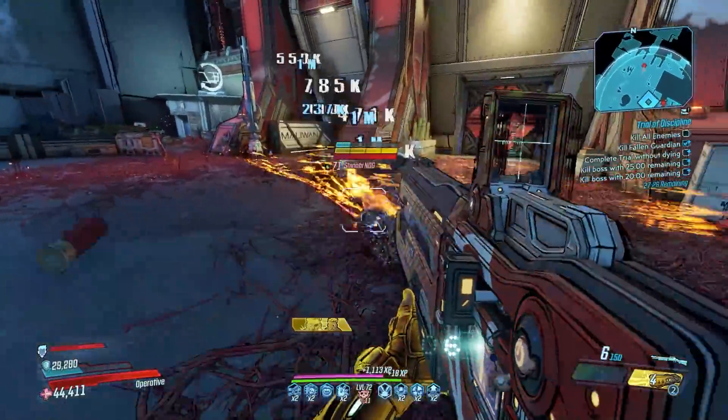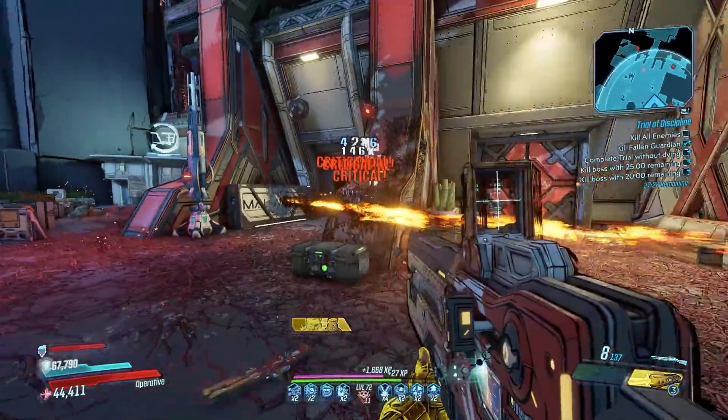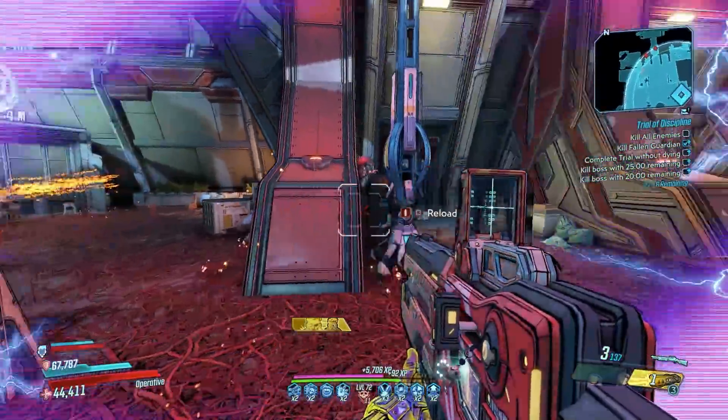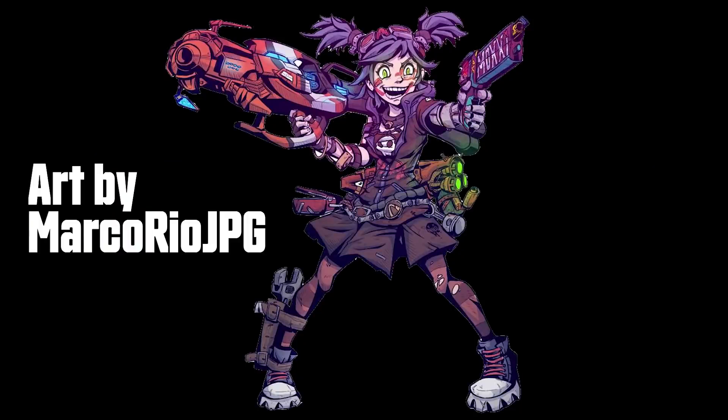This gun can roll with splash anointments, which is awesome since each projectile does splash damage in whichever element is on the weapon. Always go for the times 20 projectile version since that only consumes two ammo per shot and dramatically increases your damage.